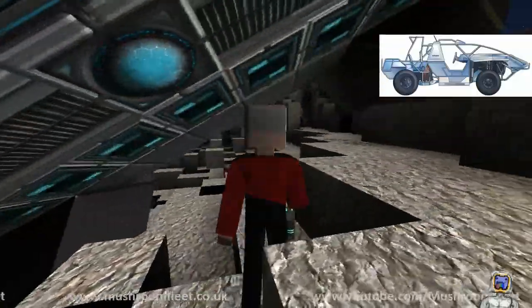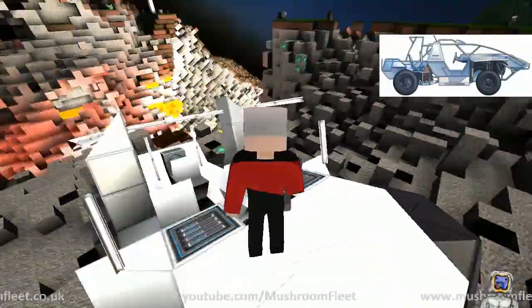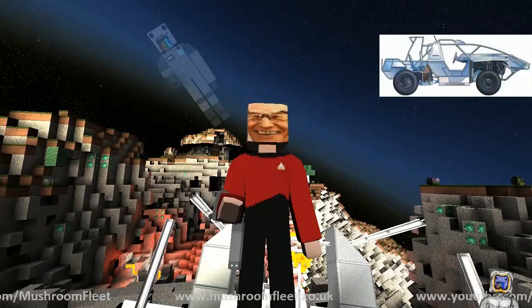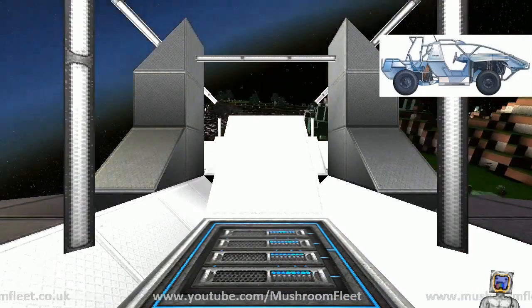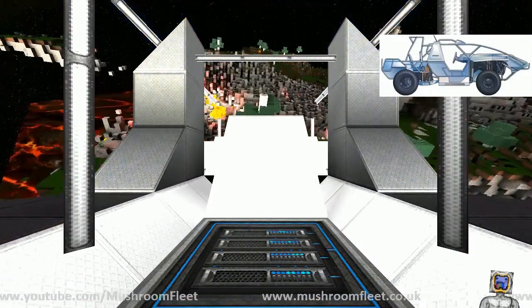I hope you have God mode on. I do, but my buggy doesn't. In that case I won't fire missiles at the buggy. I need to make a red shirt and then skin my AI so that any crew members I see are red shirts.